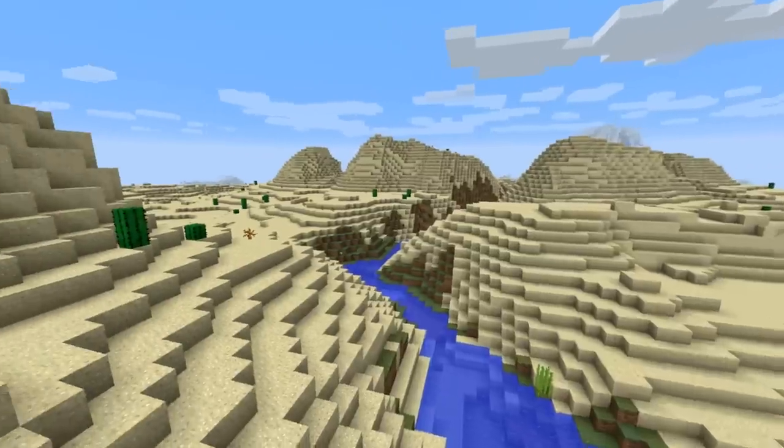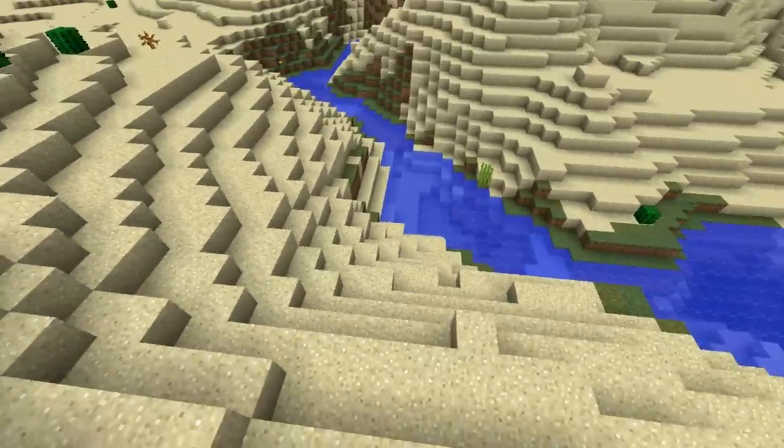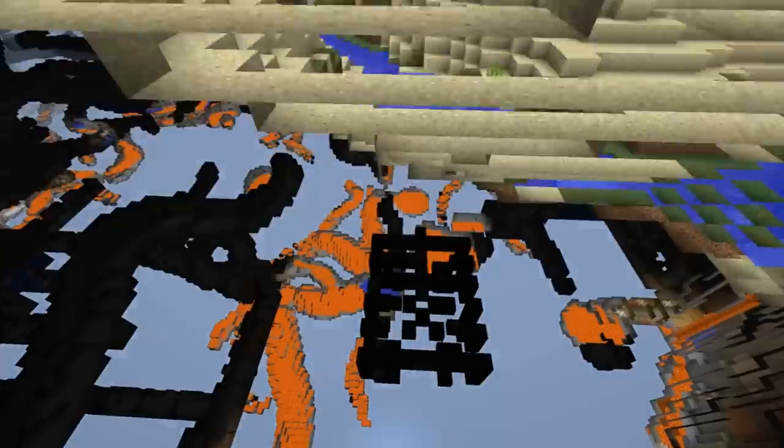There are also new structures in this update. One such structure is found underground in desert biomes. Let's go on down here in spectator game mode - and here is one such structure.